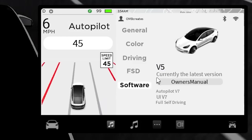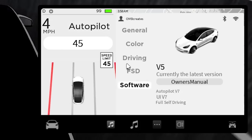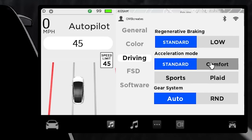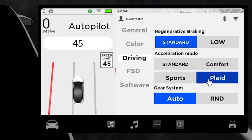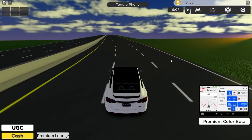This is how much of the map loads in. In the software menu we've got the owner's manual — no way — and driving options. Regenerative braking is pretty cool: when you brake it actually charges the battery. We've got acceleration mode — let's go to Plaid before we turn on full self-driving.